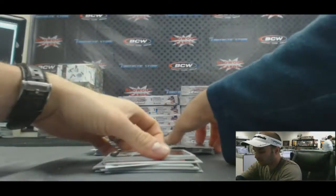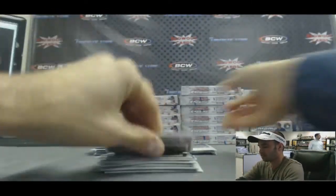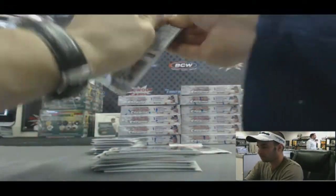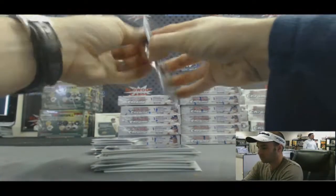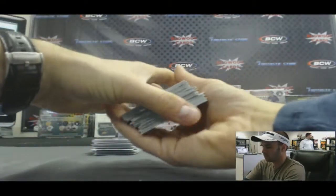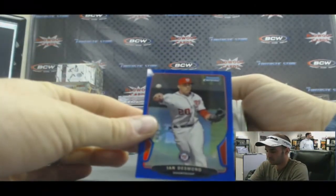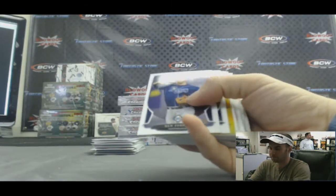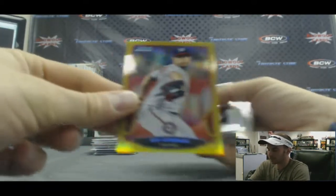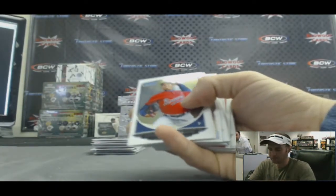We got a red refractor, cream of the crop. Nice. Blue refractor, Ian Desmond, number 250. And a gold refractor — must be a Washington Nationals box here — Gio Gonzalez, number 36 of 50.